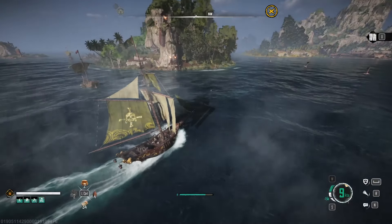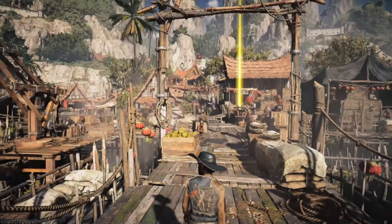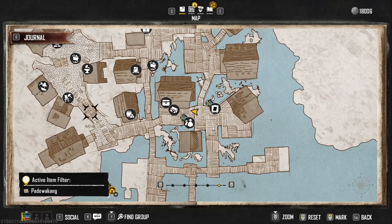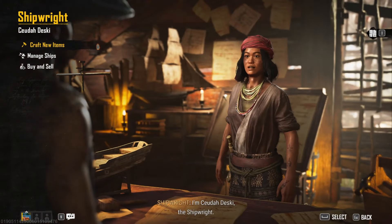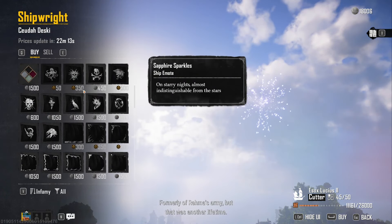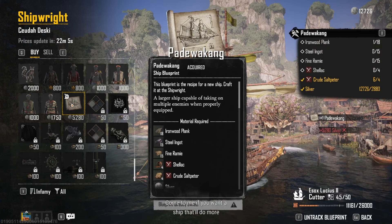When you reach the town of Teluk Penjara, the first thing you need to do is go find the shipwright and buy the blueprint. You will find the shipwright by opening your map and searching for an icon looking like a hammer and a ship, and once you find it, head over there. The blueprint will be located almost at the bottom and cost you 5,208 silver. Once you buy it, you can start tracking all the materials you need to build the medium ship.